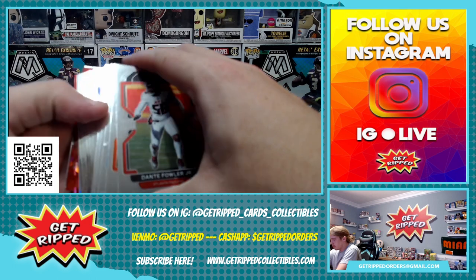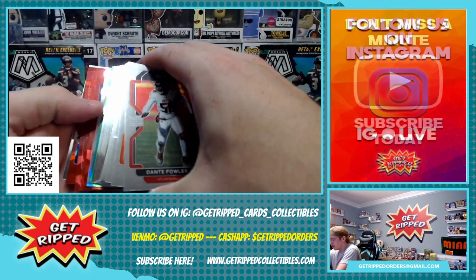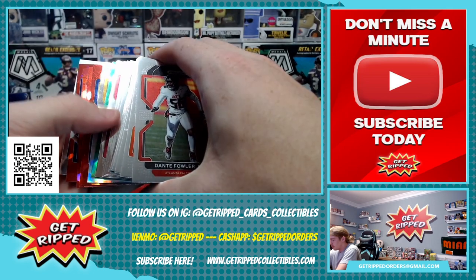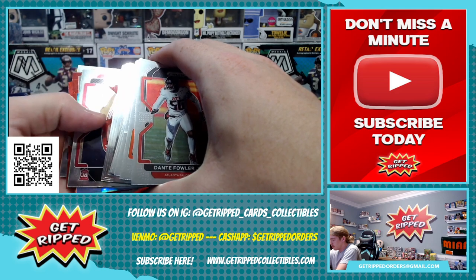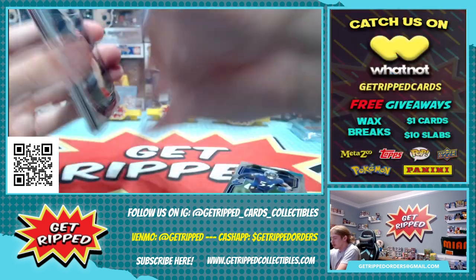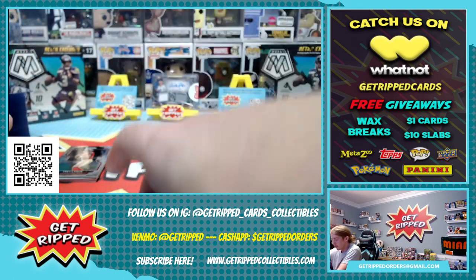What do we got in this first pack? Anything? We got a silver — definitely some cracked ice. Let's save those till the end. Trey Lance too on the back. Very nice, awesome.